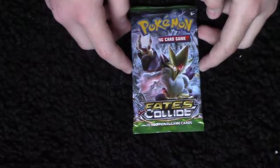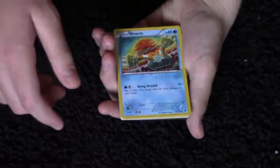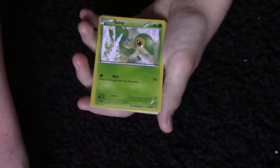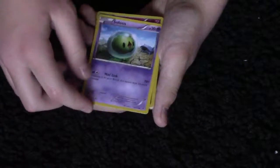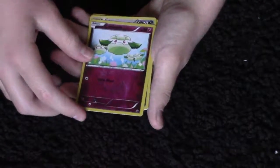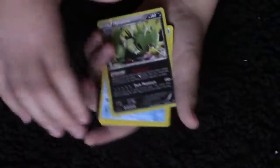Now let's open the next pack — the Fates Collide one. I can already see a Meowth from here. So to start off we got a Meowth, then Binacle — like Barnacle I guess — a Snubbull, a Snivy, then a Solacis, a Cottonee. Then what is this one? Tyranitar. Too bad it's a stage two.